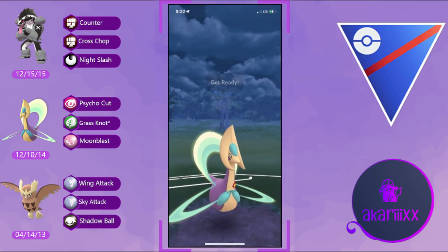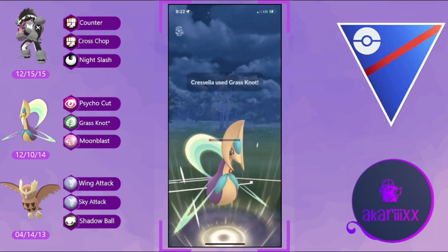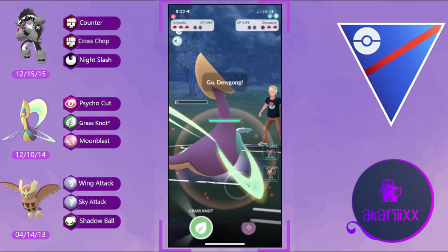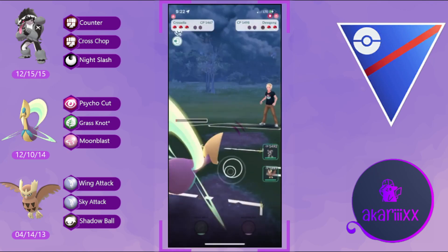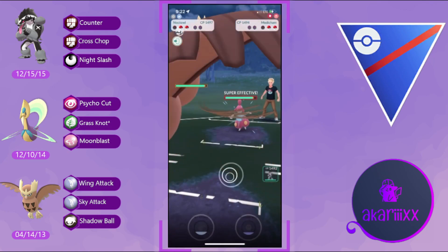With Medicham on the lead, we want to avoid Medicham aligned against our Obstagoon at all costs. We expend both shields to win alignment — it costs us two shields, but we successfully flip switch as the opponent brings in Dugong. This game is looking fantastic for us, with Dugong coming in against our Chrysalia.